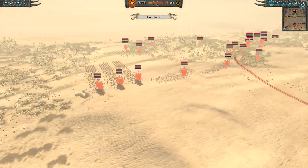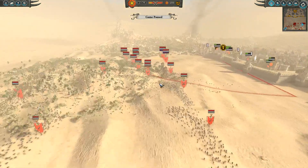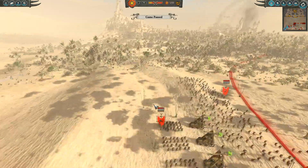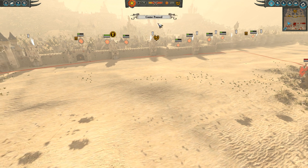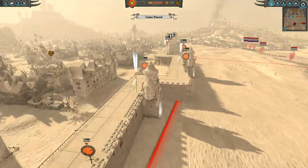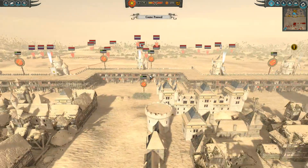I'm facing a full-stack Skaven army. Most of these are slaves, but they do have a few worrisome units - some Death Runners, some Slingers I'm actually worried about. One specific thing I'm worried about is this Plague Claw Catapult. You can see it's like 400 versus 4,000 - they have like a 10 to 1. Not very good. But I thought if I played it the right way, I could win it.